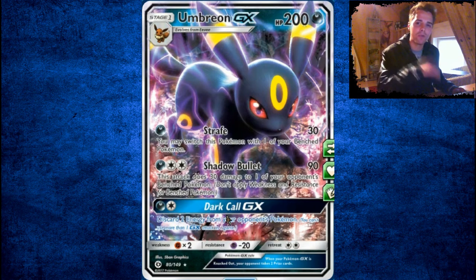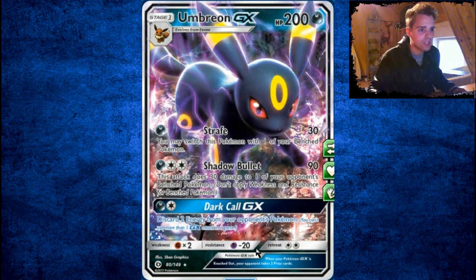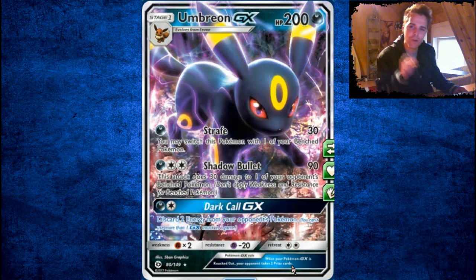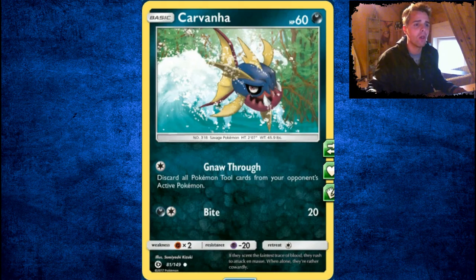Darkrai EX back in the day was really great from the Dark Explorer set, but this Umbreon is even better because it only needs a Darkness Energy and a DCE — awesome. Dark Call GX discards two energies from one of your opponent's Pokémon. So an Evil Ball with a bunch of energies — Umbreon to the rescue, poof, they're gone. Or you can get your opponent stuck in crucial situations with that Dark Call. Umbreon GX is a really great GX to pull.